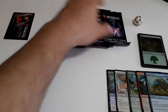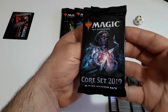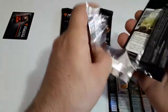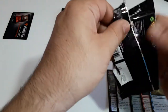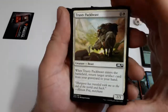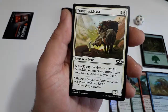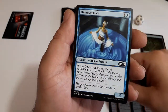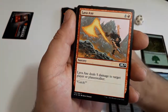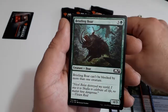Now let's check our boosters. The first one with a desert on the cover. This one starts with Trusty Pack Beast, Omen Speaker, Lava Axe, and Bristling Boar.